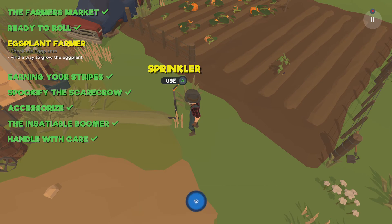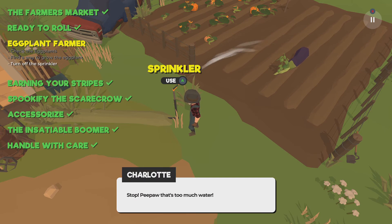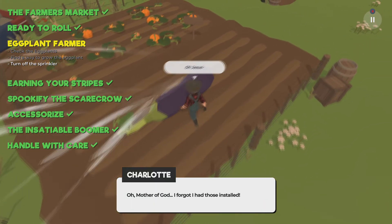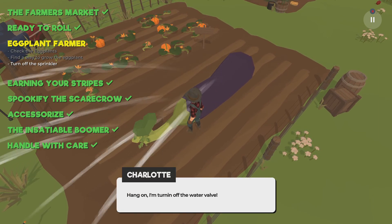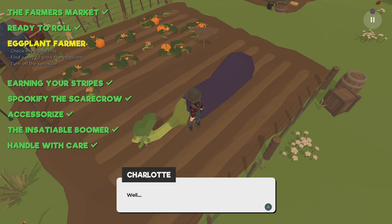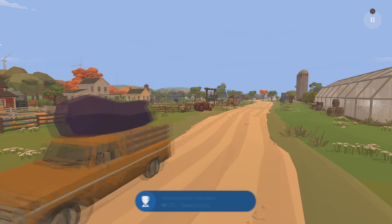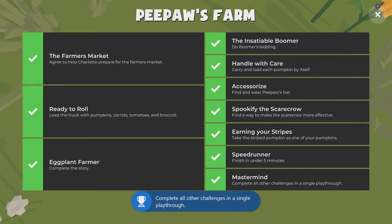This is the titular eggplant you saw in the title image. Unwrap the eggplant, use the sprinklers here and it starts to grow like crazy — too much water! Use it again and more sprinklers pop up and it becomes giant. Charlotte turns off the water — now grab it to harvest the eggplant for the final achievement, Eggplant Farmer. That's the end of the game, and it took about four and a half minutes with all objectives done.